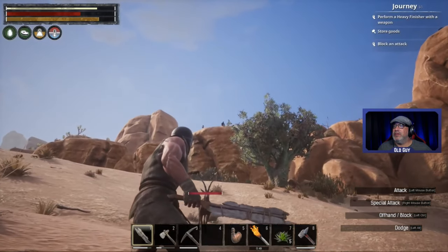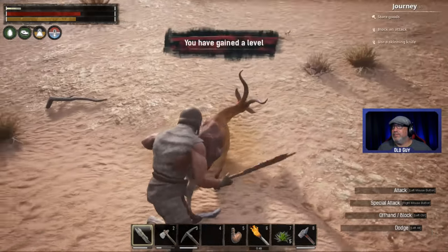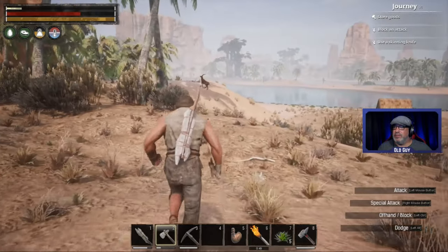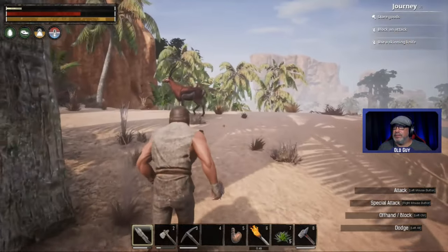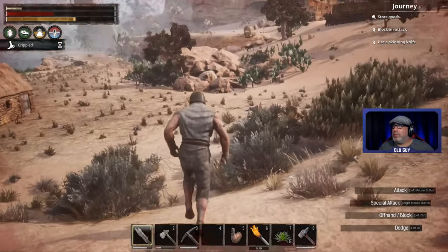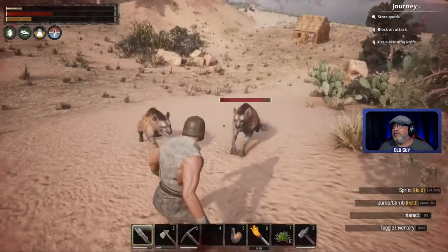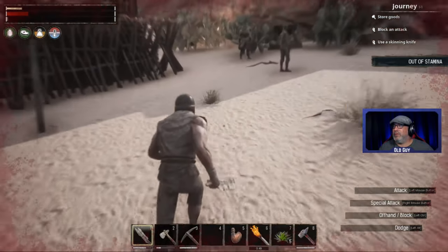There's someone standing up here right there, looking at us. Another level! I'm not sure how to do a heavy finishing move. Special attack - uh oh, I'm going to die. A lot of stamina - I wonder if... uh oh, we run here.